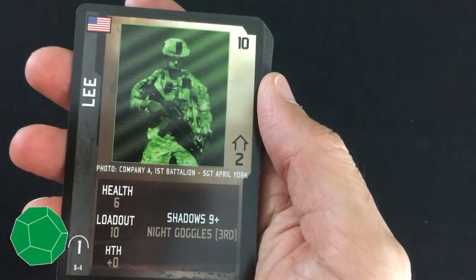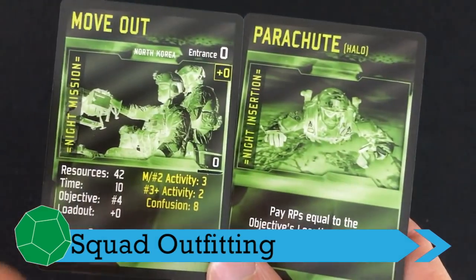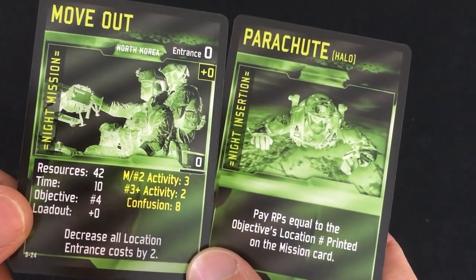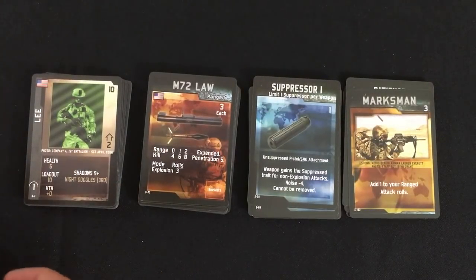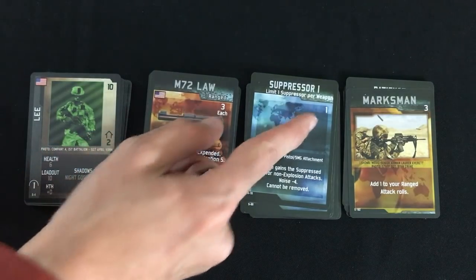Now we get into what can be the most fun part of setup: setting up your squad. You're going to use the resource points given by your mission — in my case 42, but because of the insertion I chose, I'll only have 38. Even in just the base game, you have a lot of options for how you want to do this, and everything will tell you its cost in resource points in the right-hand corner.